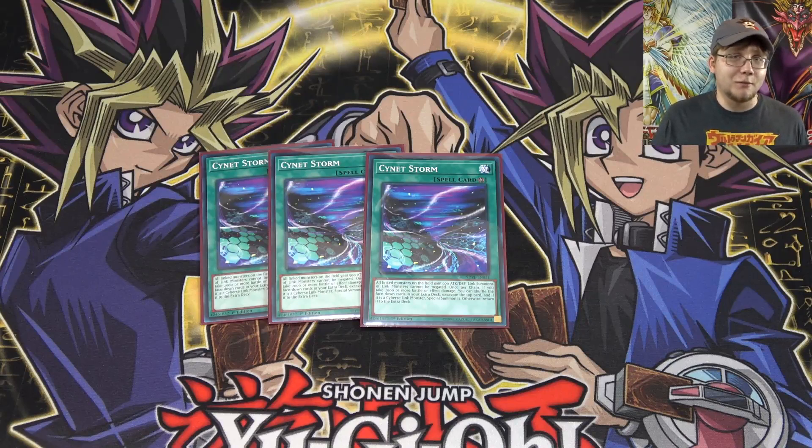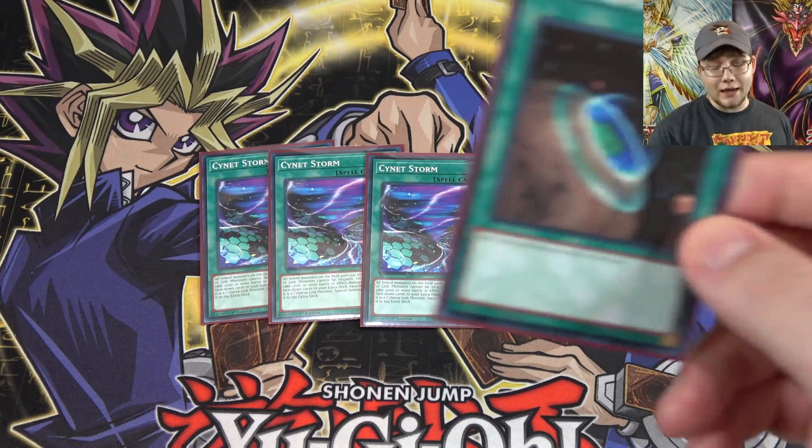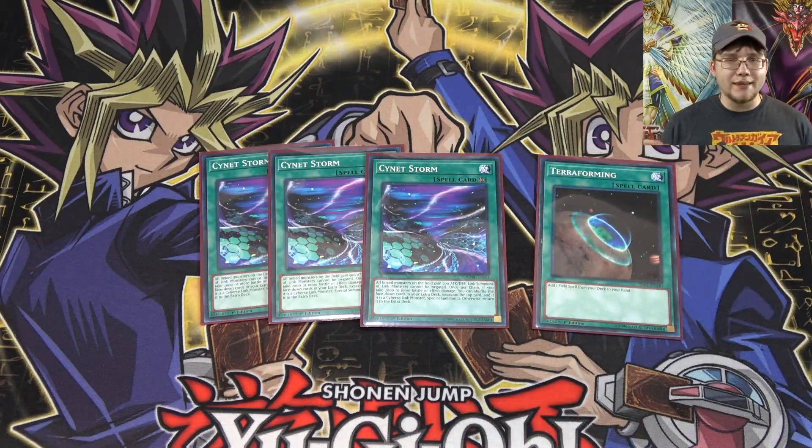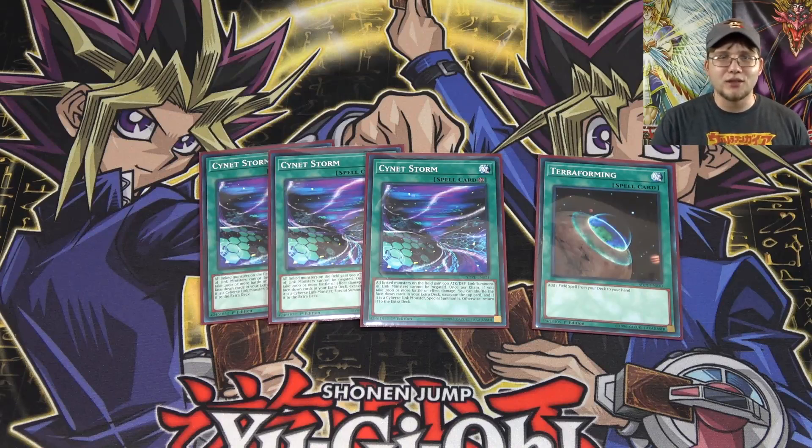That can make your monsters seriously powerful, especially when you have all these different link monsters. Two of the new link monsters don't have their own effects — it's just Powercode Talker that has an effect — so being able to boost them up and link everything together with what you have access to is pretty good. I'm actually only using one Terraforming because it's not like a deck where I absolutely need the field spell; it just gives me another way to search for it if needed.